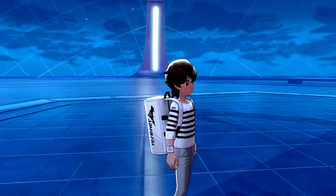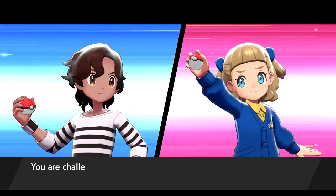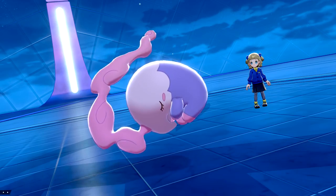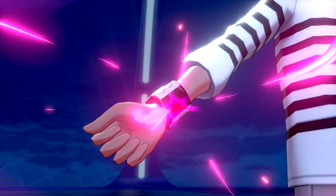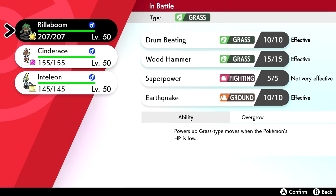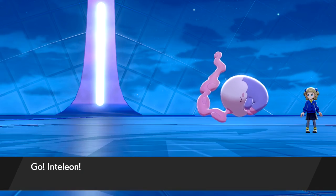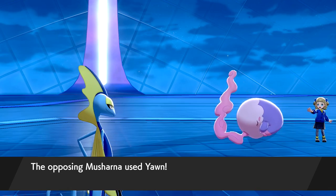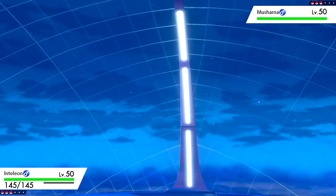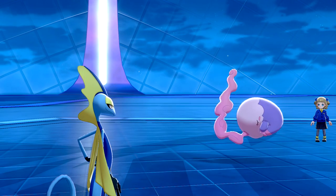We continue battling. Our second opponent is Schoolgirl Zara with Moosharna - a Pokemon we just caught last episode. Rollaboom is back and everything appears restored for the next battle. I don't have anything super effective against Moosharna, but Inteleon has Shadow Ball. This is the first time using Inteleon - exciting! They use Yawn, making Inteleon drowsy. We try Shadow Ball but they use Protect, and then we fall fully asleep.